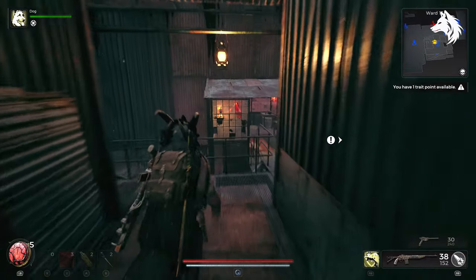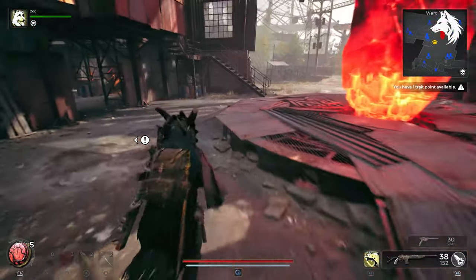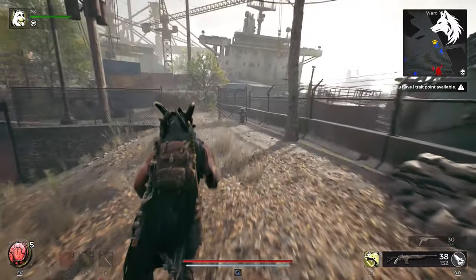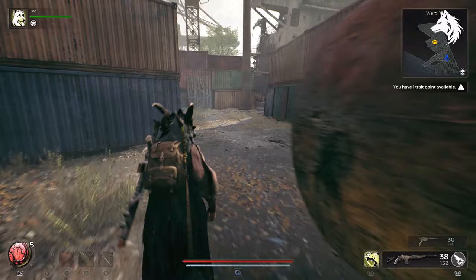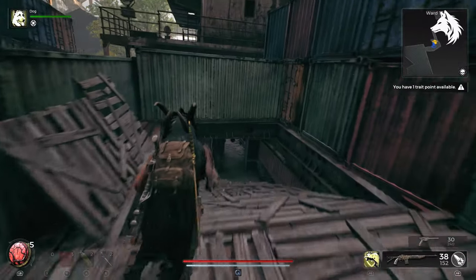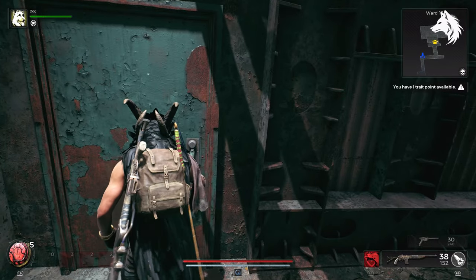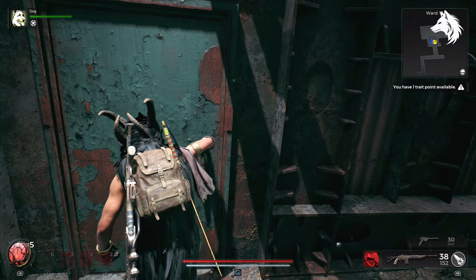From here head down and all the way to the left hand side of Ward 13 to a cargo area with a ship. You can walk inside and you will find a locked door. Open the door and you will get the weapon which is on a table.